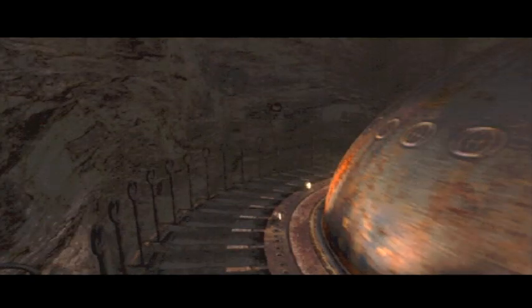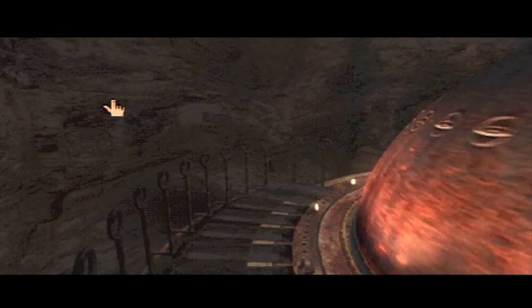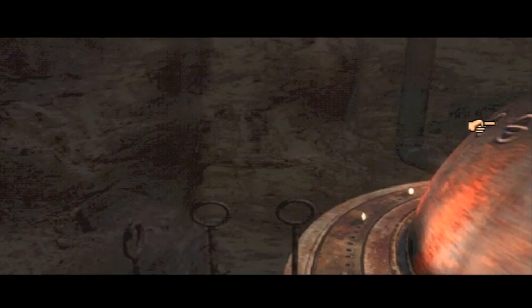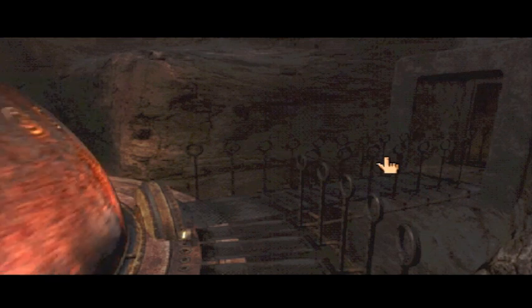There doesn't seem to be any kind of camera — wait, what's that? There's something on the wall. That's not rock. We can't go any further around either. It looks like there's something on our right. Let's go back to this door here — this game seems to love hiding things behind doors. If I close this... yep, there it is. Here is our stoppage device.